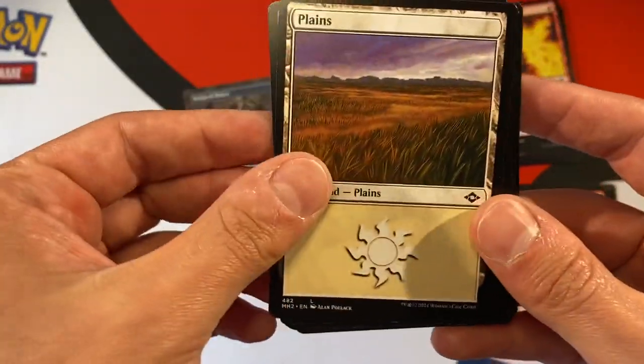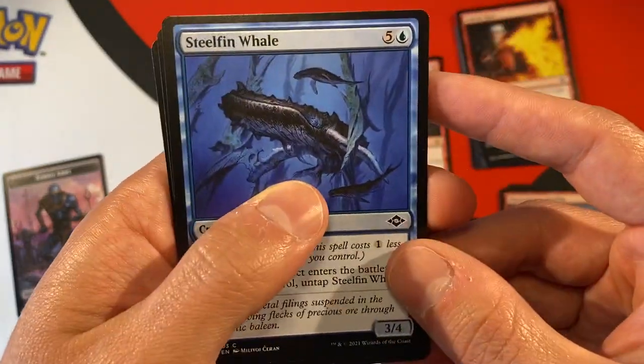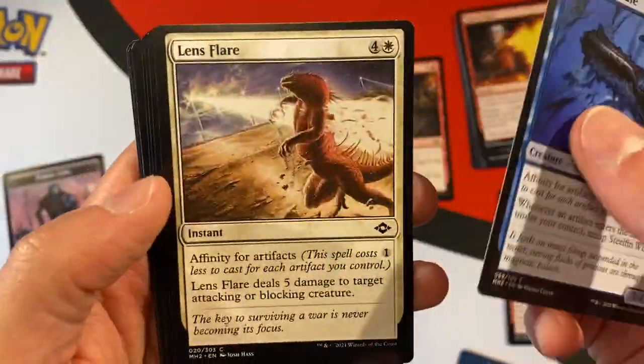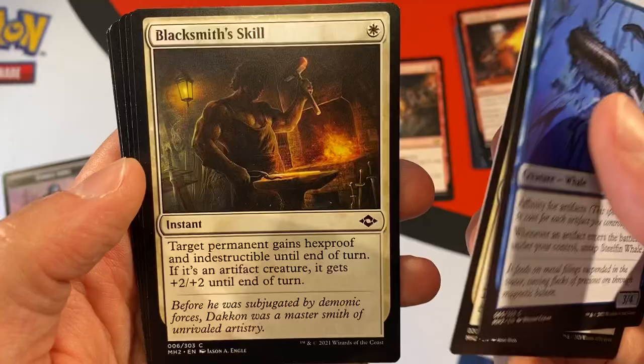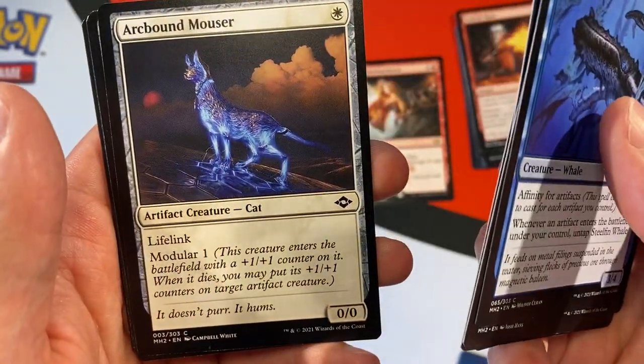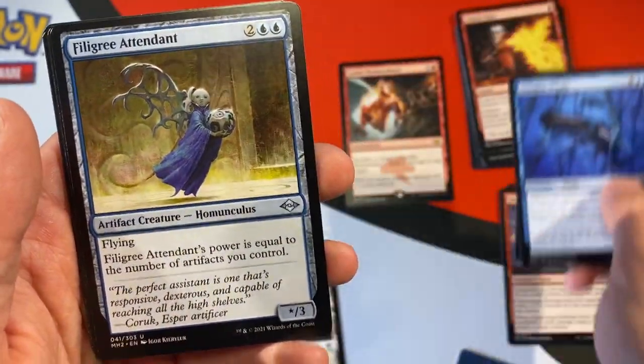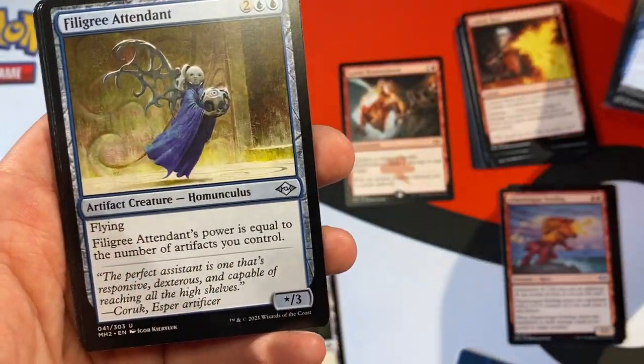Why is it a land? That's cool — we got a land. Steelfin Whale. Lens Flare. Blacksmith's Skull. These set booster packs only have 12 cards and they cost two or three dollars more. It's a cool looking cat. We'll put the commons there.